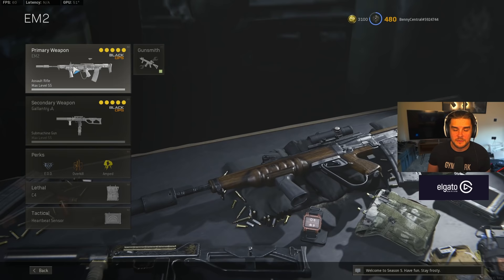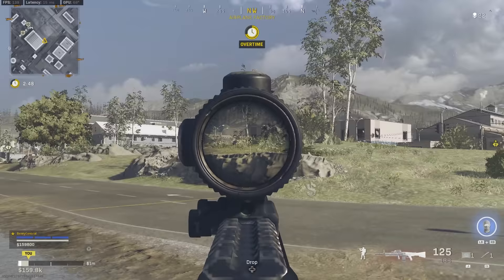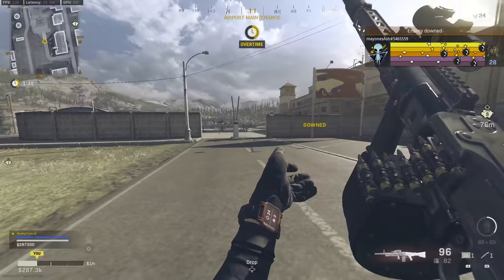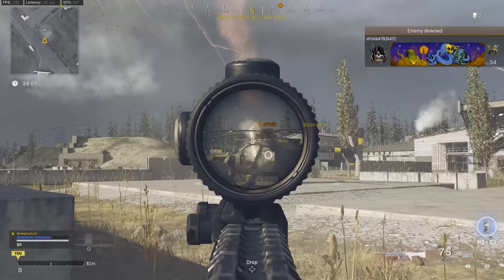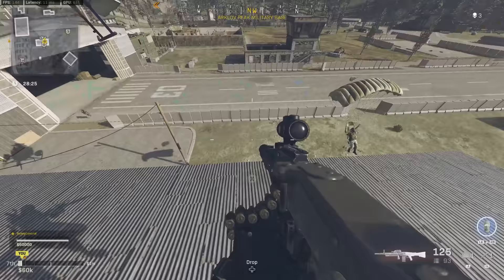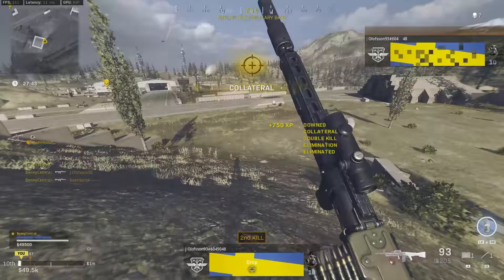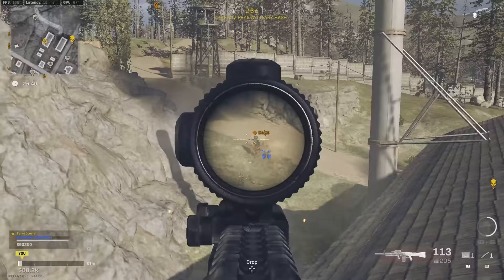The best assault rifle in Call of Duty Warzone right now, or at least the gun that operates as the best assault rifle, is actually the MG-82 LMG. It seemed to completely avoid all the nerfs that landed for LMGs in the recent patch. I've always described it as the long-distance version of the FAL because it has a fire rate of 930 rounds per minute, letting you dish out a lot of damage very quickly, especially with the 125-round mag. Its damage profile is 35 for a headshot, 29 to the neck and chest, and 26 to the extremities, giving it a really fast TTK potential.